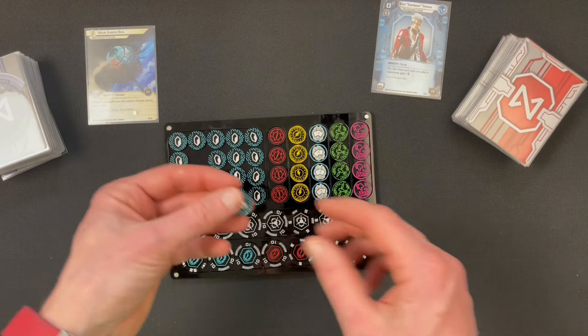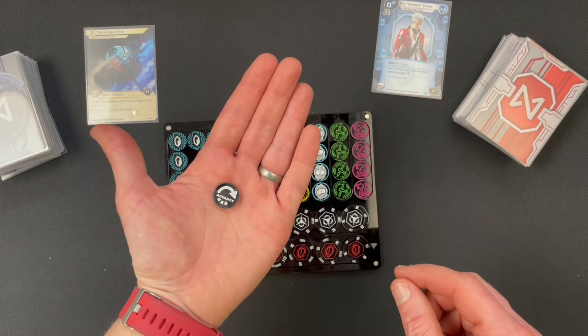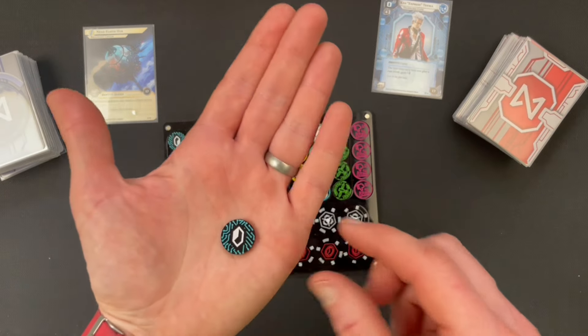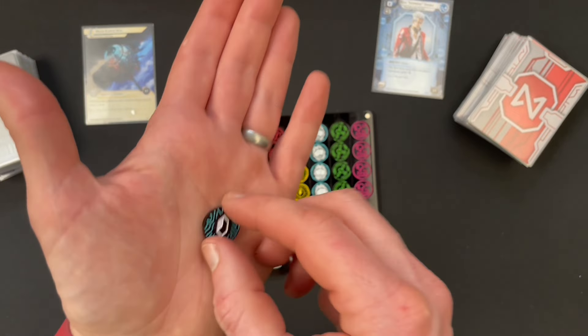In the top left here we've got these credit tokens, which when flipped over are advance tokens — credit on one side and advance on the other. They are two-color, which is quite unusual, and they're all pre-painted, so there's no peeling of masking tape or anything like that.